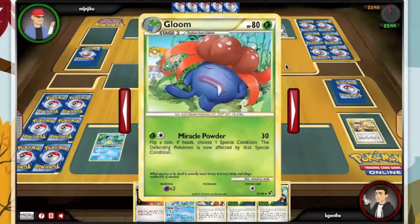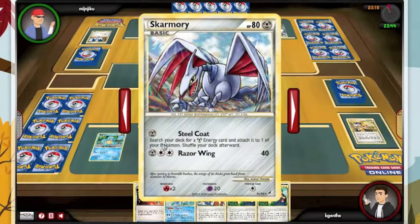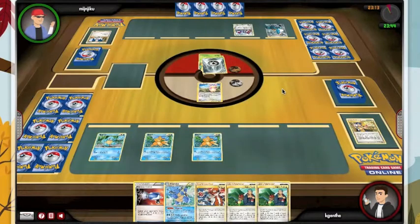We see Gloom. Now I'm really gonna have to get lucky here to knock this thing out, unless he plays another one and is just gonna let me knock this one out anyway. He hasn't grabbed a catcher yet either so his start really isn't that great either. Skarmory can search your deck for a metal energy and attach, so he should be able to get his Cobalion going fairly quickly, hitting for 80 and forcing me to waste energy retreating.